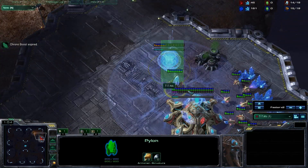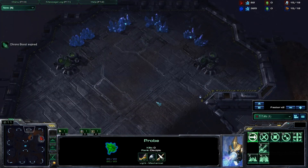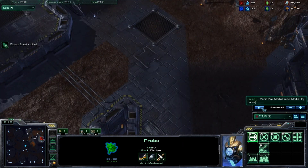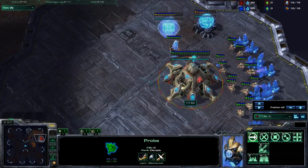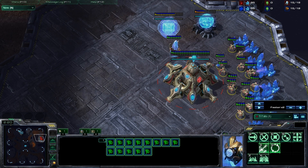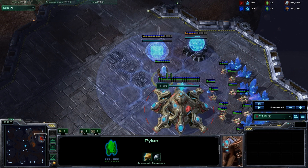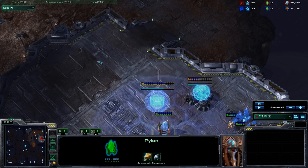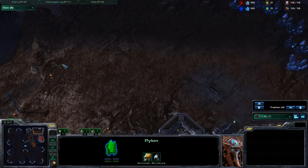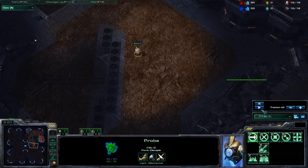Don't pay too much attention to any of this. Titan is heading out and checking around to make sure there's nothing weird going on. One thing you need to know is where the spawn locations actually are. This is on Antigua Shipyard. You want to know where to send your probe out. You typically always want to scout after your first pylon — whatever probe you use to put your pylon down, send that probe out so you can get scouting information so that you won't lose to something like a Zergling rush.